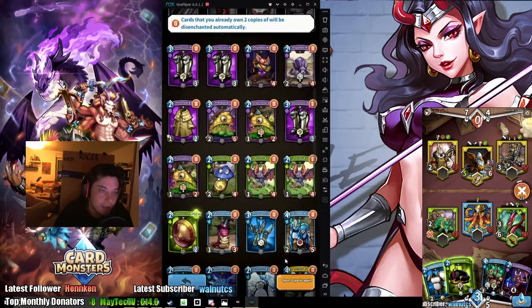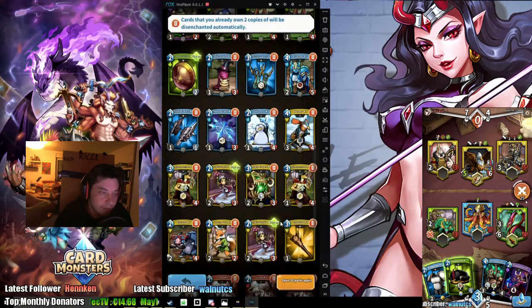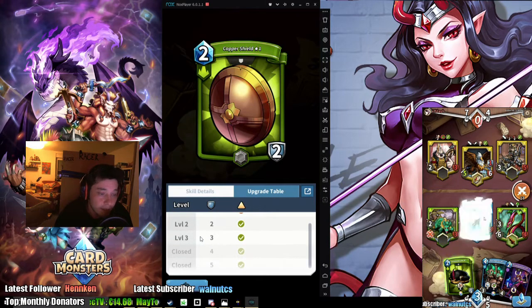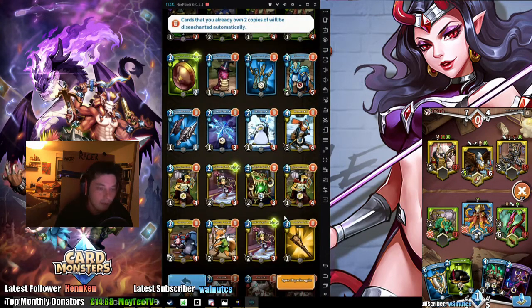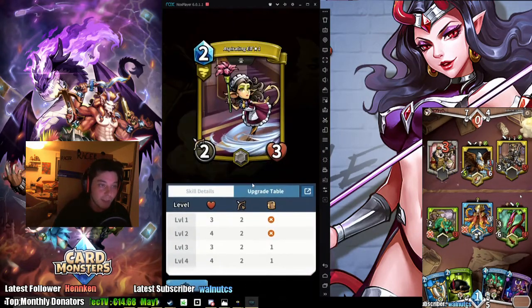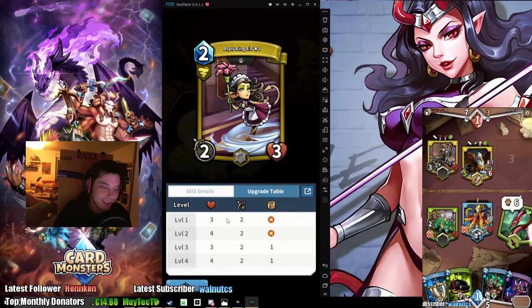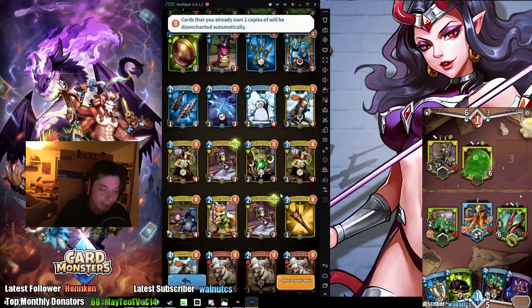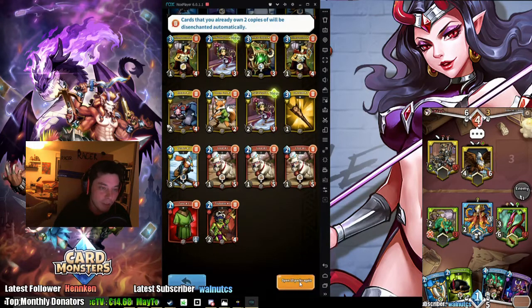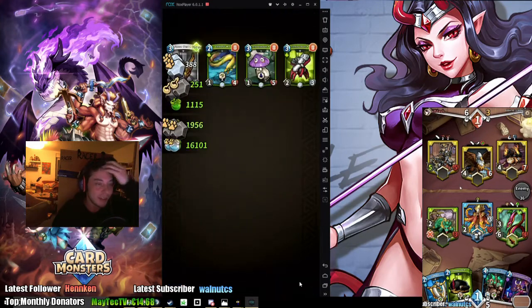Lots of disenchanted green shields - that might be good for Polar, to counter the calamities and stuff, and he'll get six armor out of it. I got two of these Aspirating Elves, the cards that I nominated as the worst new cards. That was only 10 packs - you can only open 10 at a time.